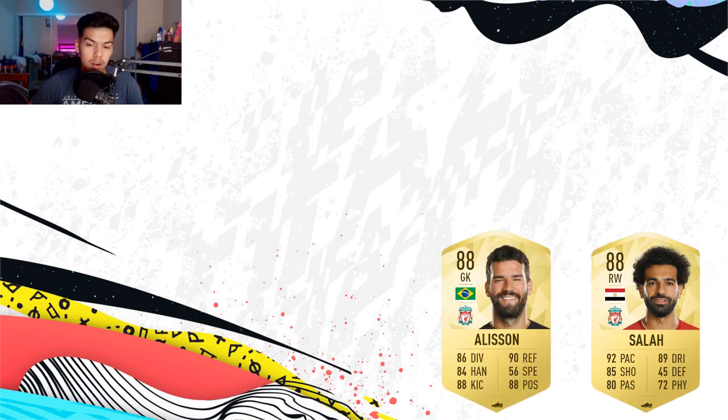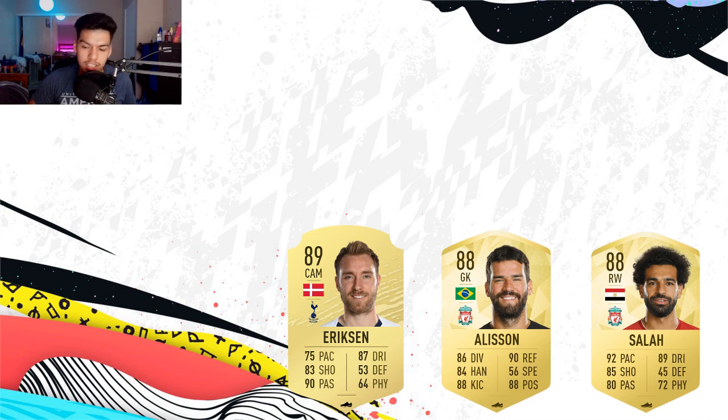Moving on to the next player, we have Alisson. He started off last year as an 85, got upgraded to an 87, then stayed as an 87 but got a Team of the Season card. This season he won the Champions League and won a bunch of stuff, and in my opinion deserves to go up to an 88. He had a very, very good season and also won the Copa América with Brazil.